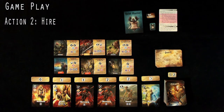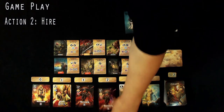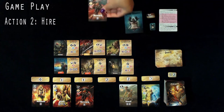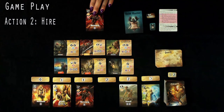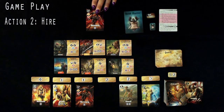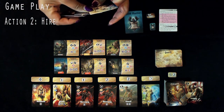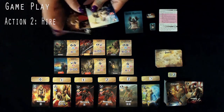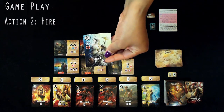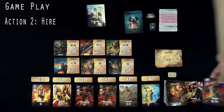If you hire a card with a cost, you must discard that many cards from your hand to pay for it. For example, the Mercenary has a draw bonus but costs two, so you'd discard two cards from your hand. You can also hire a Citizen card directly from your hand into your Guild, but this requires discarding two additional cards, making it very expensive.